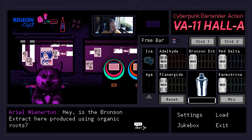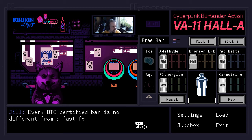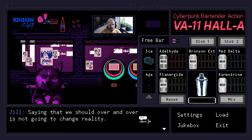'Is a Bronson Extract here produced using organic roots?' 'I don't know that information.' 'Anyone I can talk to about that? Here? Right now?' 'No.' 'But you should have that information on hand.' 'Every BTC certified bar is no different from a fast food chain — we get the same supplies as everyone else. Ask BTC officials if you want to know.' 'But you should—' 'Saying that we should over and over again is not going to change reality.' I literally just had to deal with a guy like this at work this week!